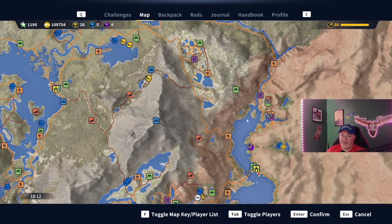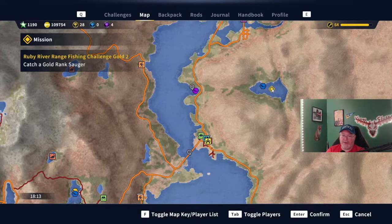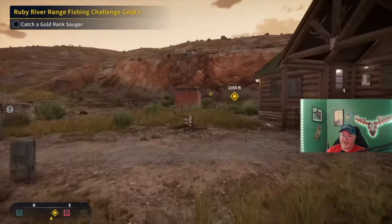I've caught diamonds and golds up here — this spot right around this little island area is a good place to catch diamond and gold sauger right through there. I think even for the Taylor's Tackle Academy mission you catch a gold sauger up there. Anyway, this is where we have to go. You can track that spawn in here at Ruby River Range Outpost, fast travel to that, and head that way. Mike says anytime after 1800 is good to catch it.